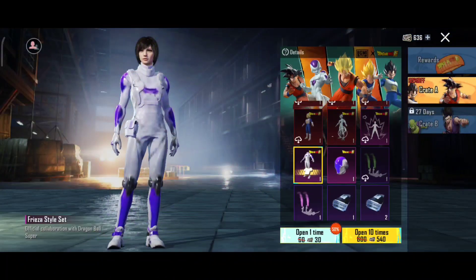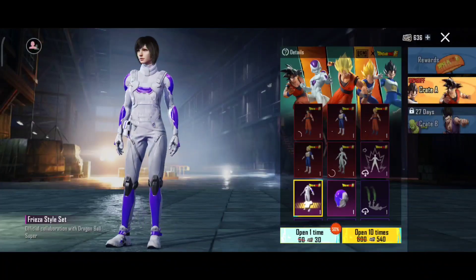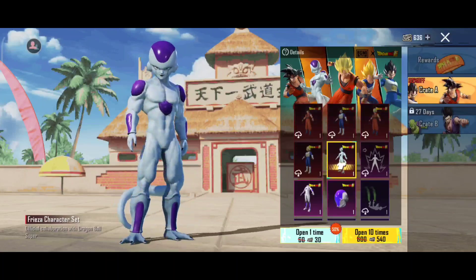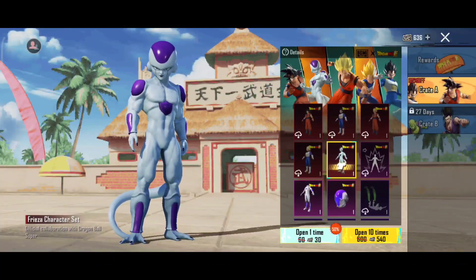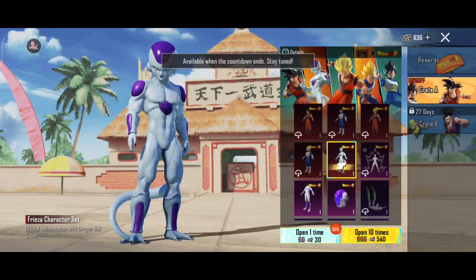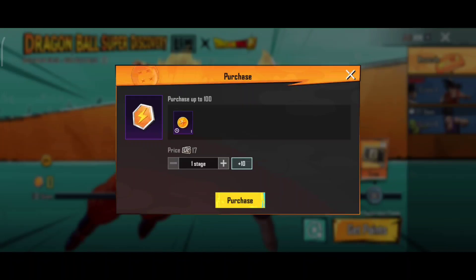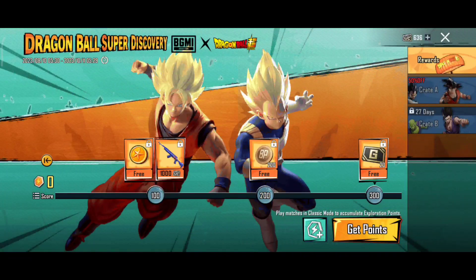You have to understand that you have a Dragon Ball Theme mode game. Daily you play 4 to 5 matches, which gives you 120 coins, and with those coins there is a bar. If we fill the bar, we have to unlock the items. Collect the cash and you get a Dragon Ball exclusive coupon and coins.